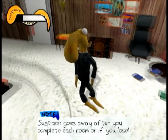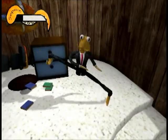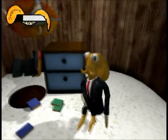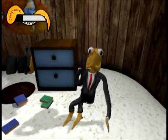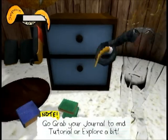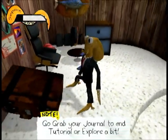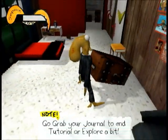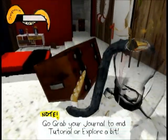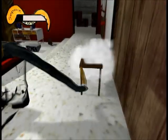All right. Suspicion goes away after you complete each room or if you lose. I don't want to lose! So I want to complete each room. All right. Go grab your journal! What is happening? It's floating objects! Get away from me, floating object. I don't need you. I need this non-floating object. Yay! That was easier than other things in this game. I've got my journal.